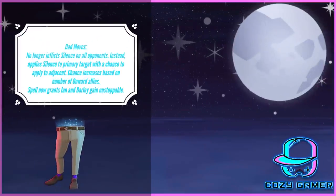Now going to Dad Moves — Dad Moves needed a nerf and it doesn't really matter which way you looked at it. Silence was a lot to handle, and it going out to your entire team was kind of deflating. Now it's going to go on the primary target and then has a chance to go on adjacent targets, with that chance going up if you have Onward characters on your team. They also made a little tweak: whenever you use Dad Pants it previously gave Ian and Barley undefeatable, and now that's unstoppable, which is obviously a big difference. The offense down is still with Dad Pants, so it's still a very powerful spell — just a little tone down that I think it needed.